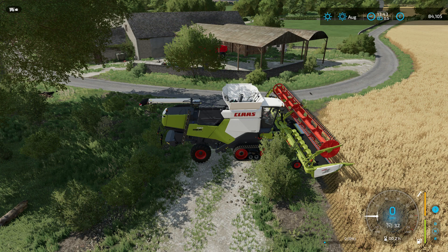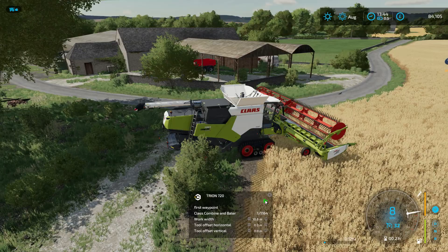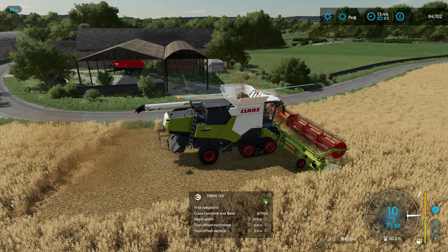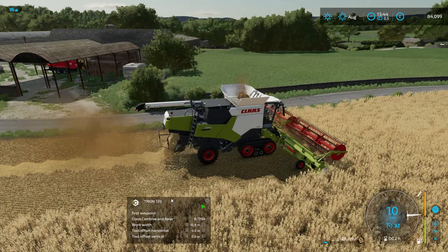I've positioned the combine at the edge of the field. You can see the little start arrow for the opening position. Right-clicking brings up the menu - I need to change the waypoint to 'first waypoint'. The course 'Claas combine and baler' is loaded, and I just press the start button. The combine will fire up and run over a little bit of crop, but we haven't got crop destruction on so that's not a problem. The straw swath won't be enabled until it gets past the start point, then you can see the straw swath coming out.